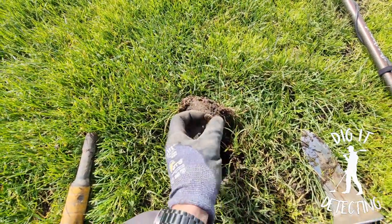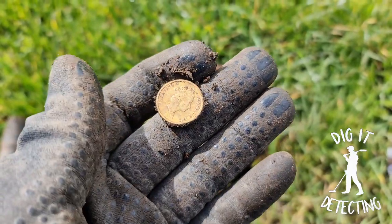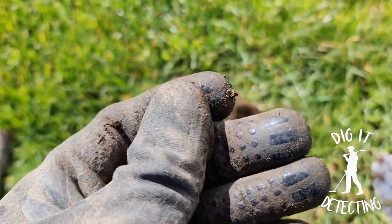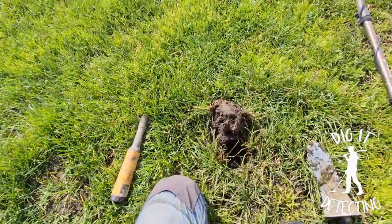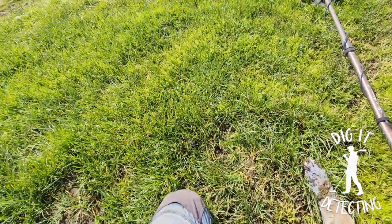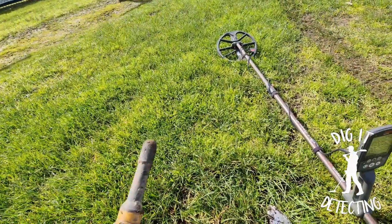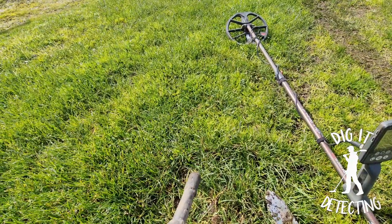We've got our next $2 gold coin. And wouldn't you believe it - this one was actually ringing up a dodgy sort of 21, 22, 23. Turn 180 degrees and it was ringing up even higher, 25, 27. So a bit of a funny one. Maybe my detector's playing funny buggers with me today. With that said, we are going to dig a lot of those higher signals. We are only cherry picking today - we'll dig those basically higher signals regardless of whether they're steady and stable target IDs.